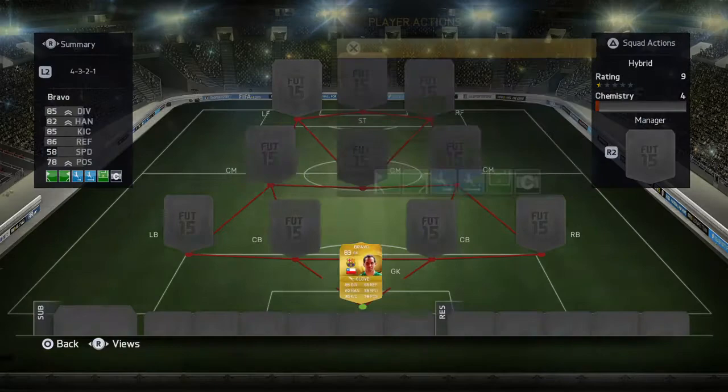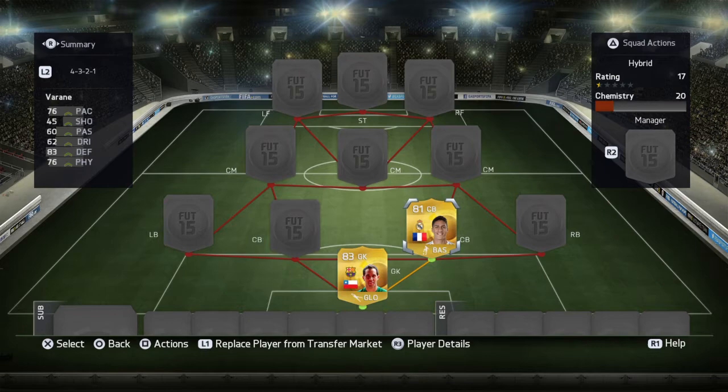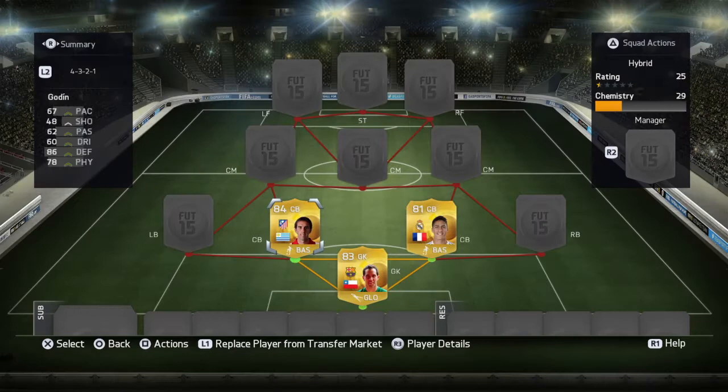Right centre-back we're going with Raphael Varane. He's a terrific player — he's fast, he's got good defending, he can head the ball and he's just a good defender. And on the left we've got Diego Godin, who is incredibly cheap for 86 defending. That's a solid player, just like Pique.